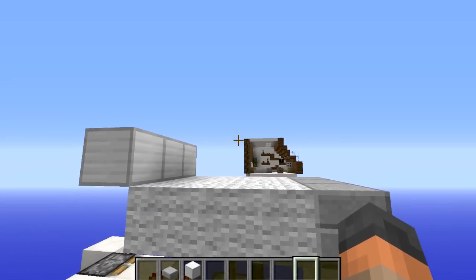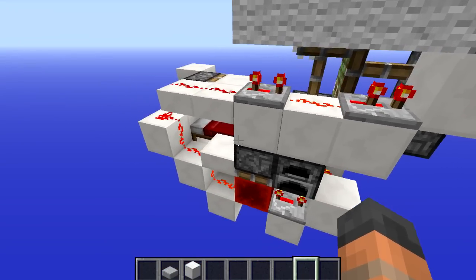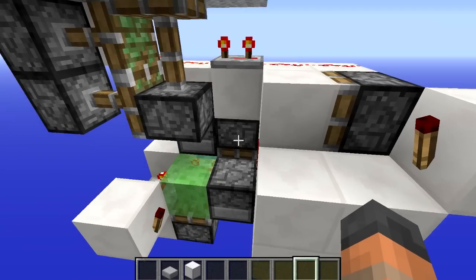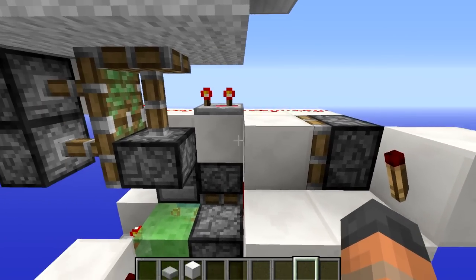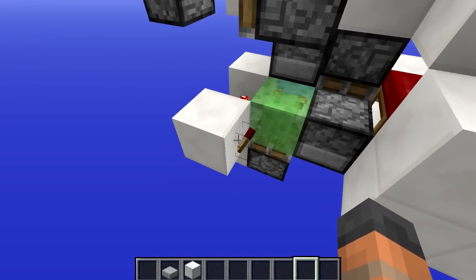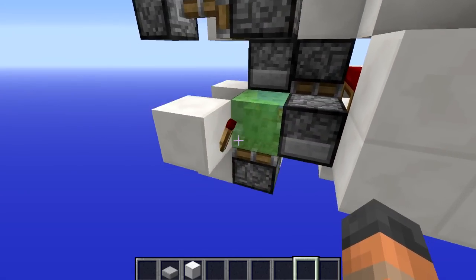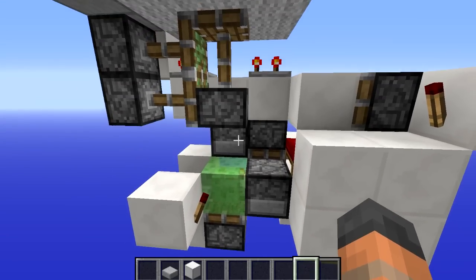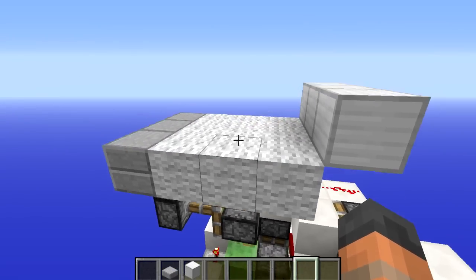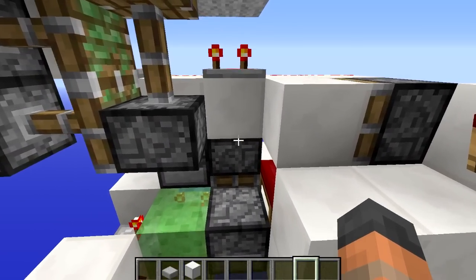This block also powers the piston on the other side. So when it becomes unpowered, it's going to retract and then after a short delay it's going to pull it into the side, allowing the player to pop out and land on top of the bed. A moment later it would then push out and extend again. The signal also goes around to this side — there's a repeater with a torch on the side — so a moment later this block is going to push across, pushing the player on top of the slime block. Then the same thing happens again: this torch turns on, the piston extends, and it's going to push the player up into the sky, meaning the player lands on top of the bed.